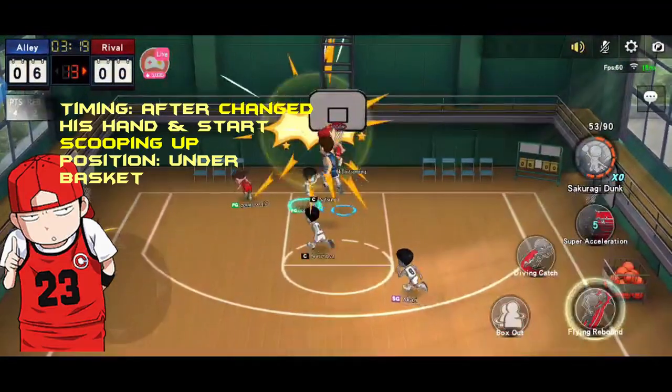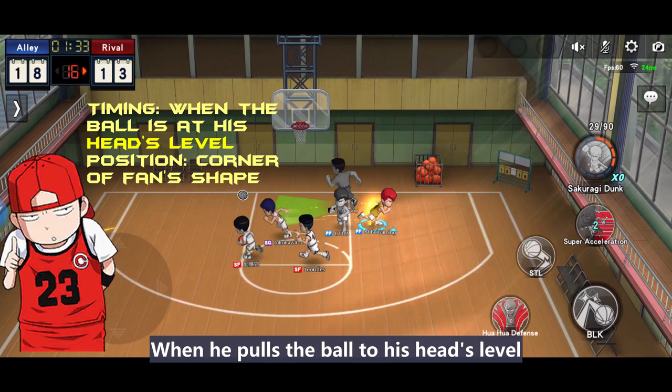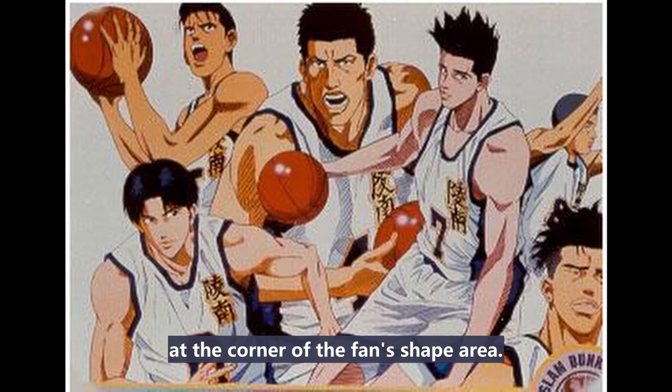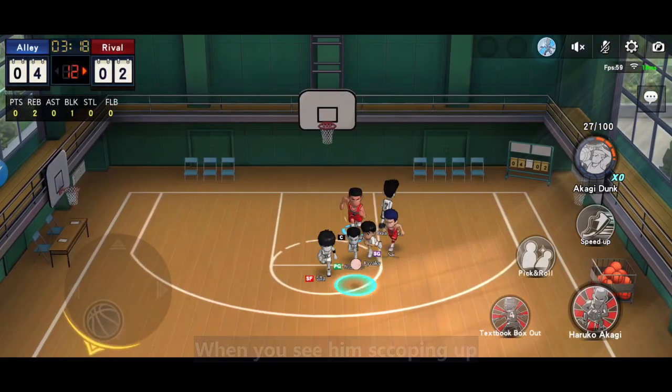Next is Yasuta's layup. Yasuta is scooping up with his hand, then block. Positioning is under the basket. Last one for Shouhoku is Kokure's jump shot. When he pulls the ball to his head level, then block. Positioning for all Shouhoku jump shots is the same — at the corner of the fan-shape area.